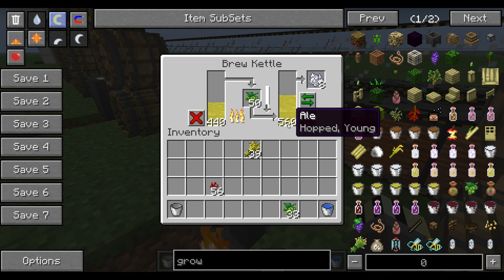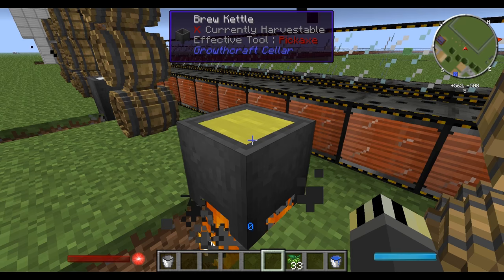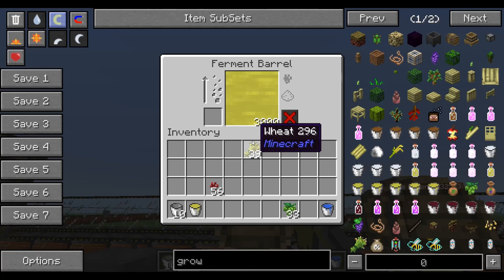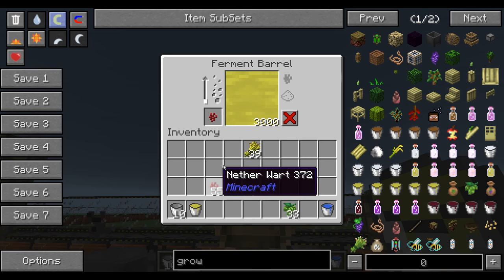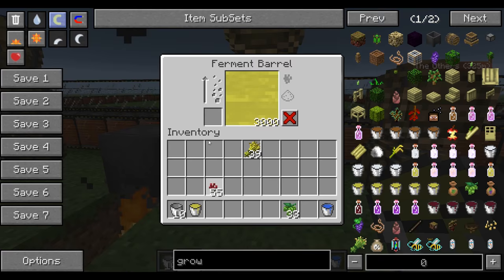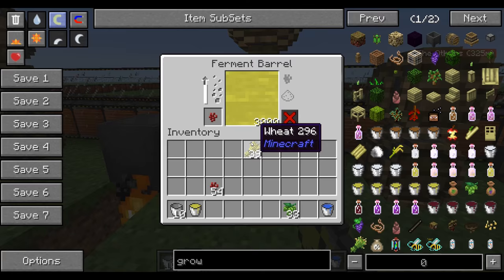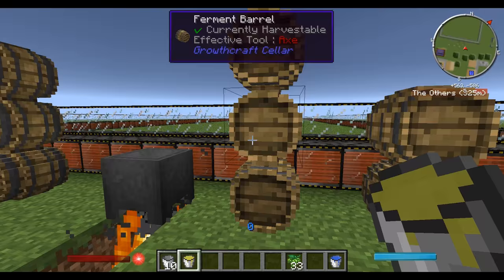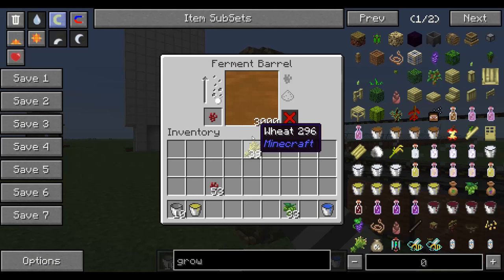The two-step ale process does take quite a while but I think it's worth it. Once done, grab it out with a bucket: one, two, three fills per barrel. Put nether wart in to ferment — you can use glowstone or redstone to extend the effects. The cider barrels check: they haven't fermented yet, these do take a long time.